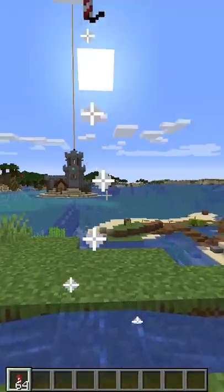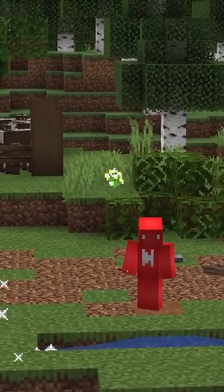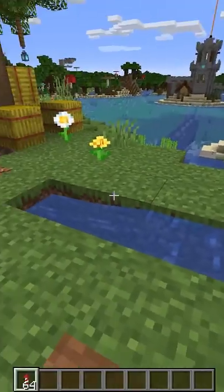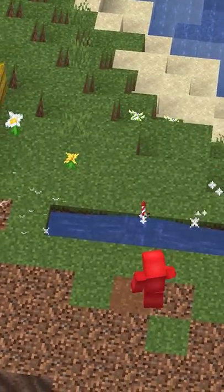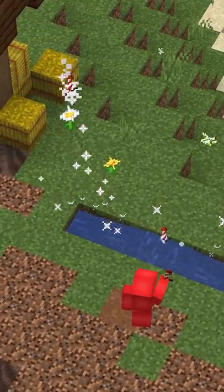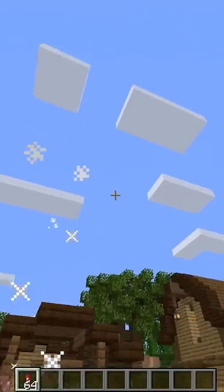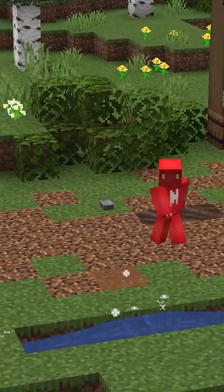Since these rockets function as entities, there are actually ways that you can move and manipulate them with the game's physics engine. Partnering them with a water stream, you can actually move the rocket off course and change the flight pattern. So if you're really wanting that 45 degree angle for your perfect fireworks display, here's a way to do that.